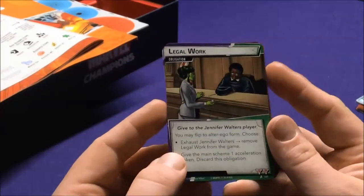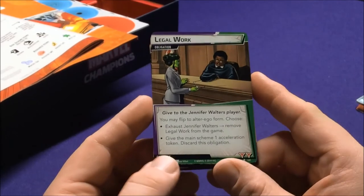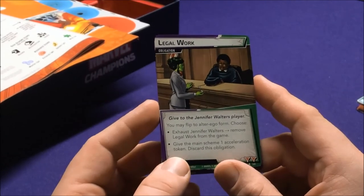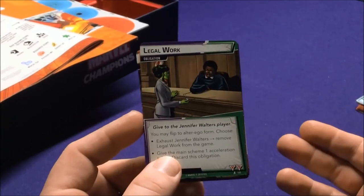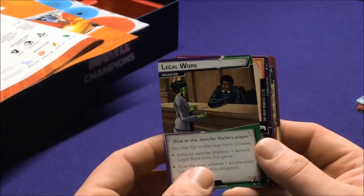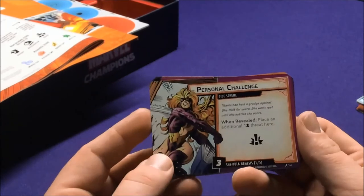She-Hulk's obligation is Illegal Work: exhaust Jennifer Walters or give the main scheme one acceleration token to discard this obligation. The acceleration token works kind of like side schemes — it gives them plus one threat per turn. It stays on the card, so it's tricky. Early on it might not be so bad, but late in the game you might not want to deal with that.